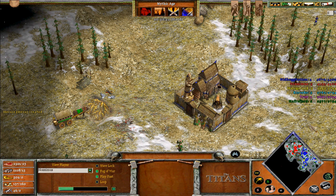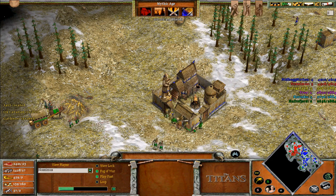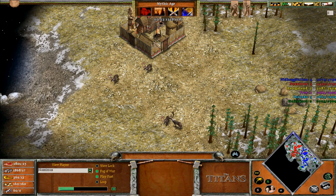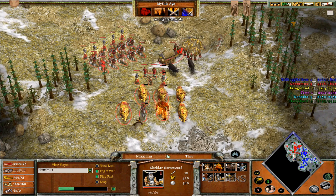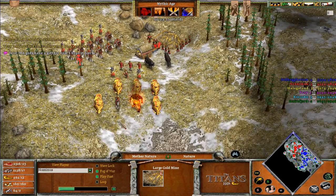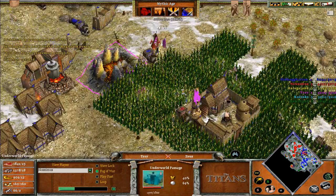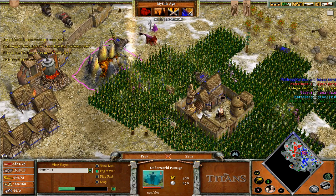We have seven town centers, they have more, but that's because they don't have all of theirs built yet. Patrick has three also and a big army. He found a gold mine and decided to protect that area, which is good. I decided to go on Green. At this point I'm like okay, I need to go Ragnarok — so I used Ragnarok and destroyed Pink's underworld. I was going to wait with Ragnarok a little bit but couldn't, because Pink just came with all of his army right in the middle of my base.